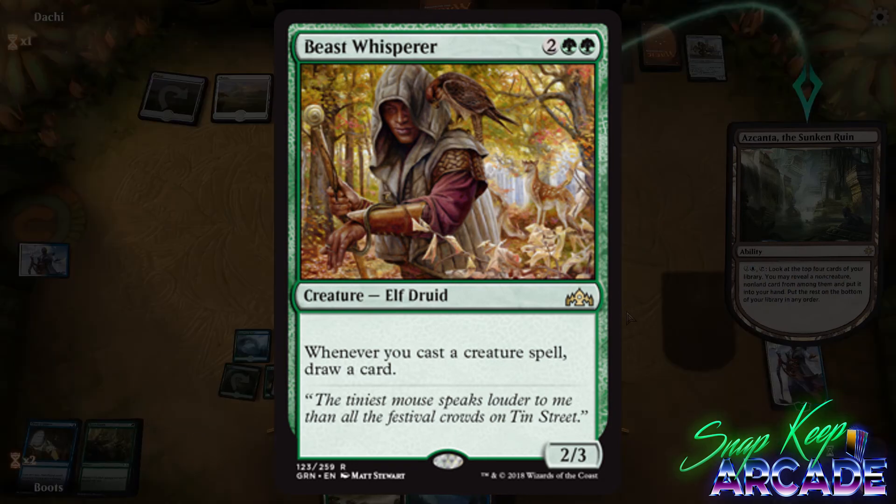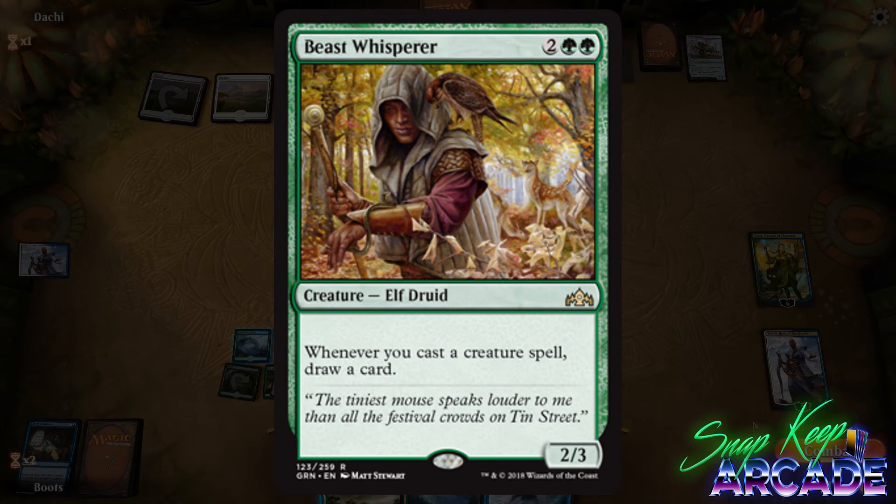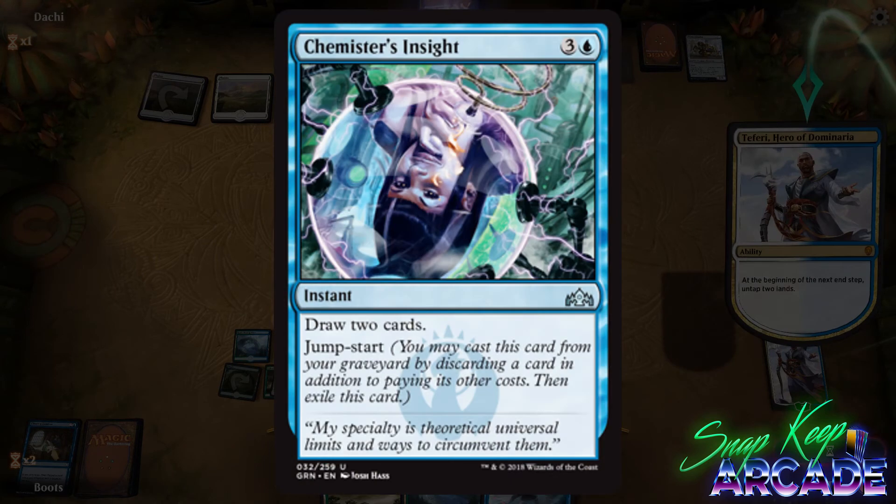Beast Whisperer costs two colorless and two green for a 2/3 Elf Druid. Whenever you cast a creature spell, draw a card. We've seen cards like this in previous sets that didn't quite play as well as we'd like, and even in limited this card just doesn't do enough. I can see myself first picking a good number of uncommons over this in draft.